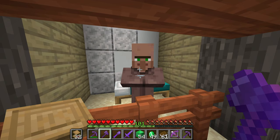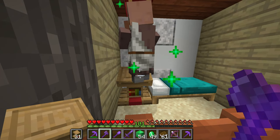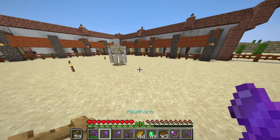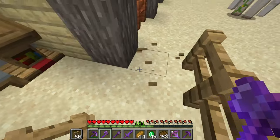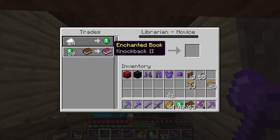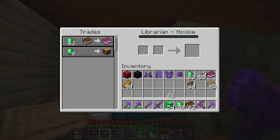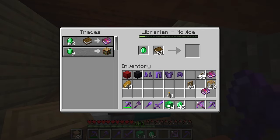To assign a job role, simply place the associated workstation where a villager without a job can reach it. Once they recognize the station, their clothing or outfit will change, and if you interact with them the same way you place a block, a trading interface will open. It's important to understand that before you trade with a villager, their profession — and by extension what they buy and sell — is not permanent. This means that if you get a villager who sells something rare or has a particularly good deal, you need to trade with them immediately. It's only by bartering with them that their inventory is marked as permanent, and you no longer need to worry about their trades changing.